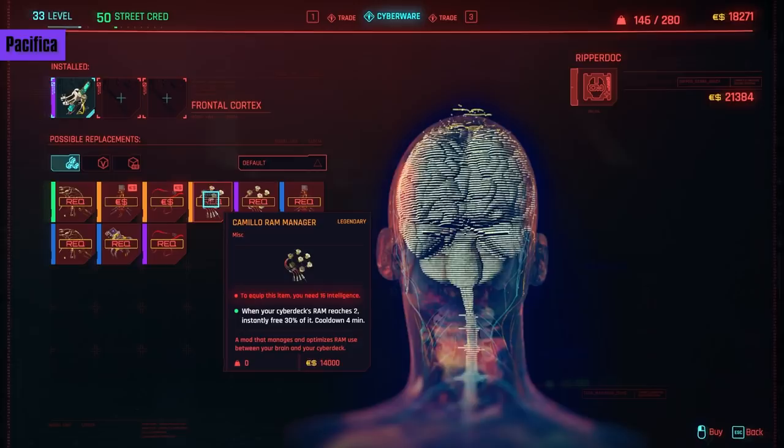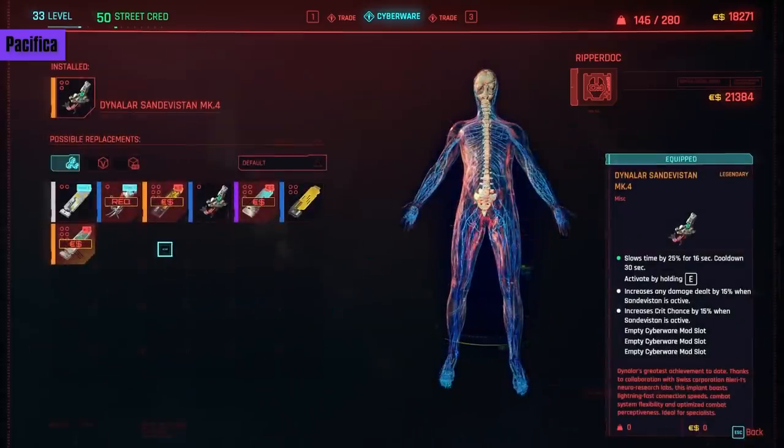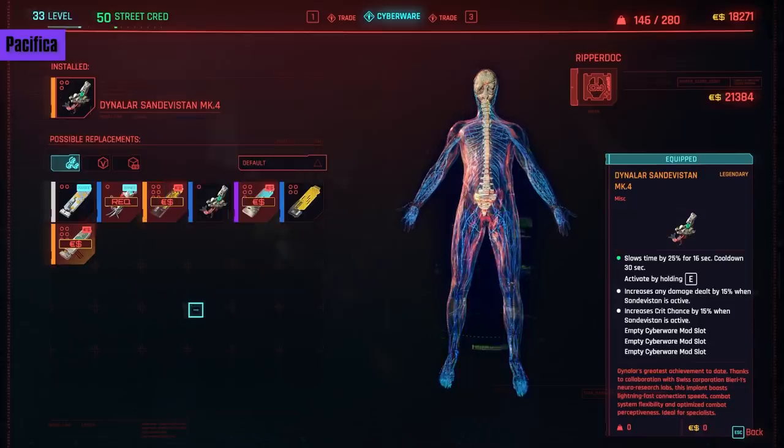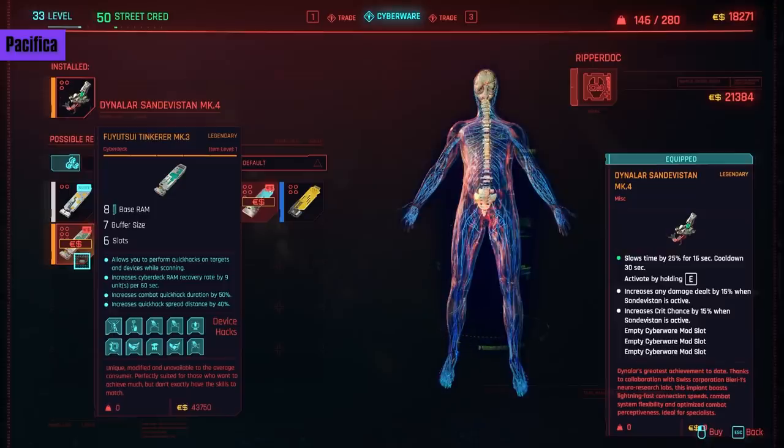Next is the Camillo RAM Manager. When your Cyberdeck's RAM reaches 2 or less, you instantly restore 30% of it. This works well with the X-Disc, as it increases your base RAM amount — so if you have a total of 10, you'll free 3 RAM when you've reached 2 or less. Very handy in sticky situations. It needs 16 Intelligence and costs 14,000 eddies. In Operating System, we have the Stevenson Tech Mark 4 Legendary Cyberdeck: 10 RAM, 8 buffer size, 6 slots. Cooldowns reduced by 45%, combat hacks duration increased by 50%, and upload time reduced by 25% — solid for an offensive, focused netrunner, at 35,000 eddies. Then the Fuyu Sui Tinker Mark 4 has lower 8 RAM, 7 buffer size, also 6 slots, but increases RAM recovery by 9 units a minute, combat quick hack durations by 50%, and spread distance by 40%. If you use a lot of spreading combat quick hacks, the drop in RAM size might be worth the higher recovery rate at 43,750 eddies.